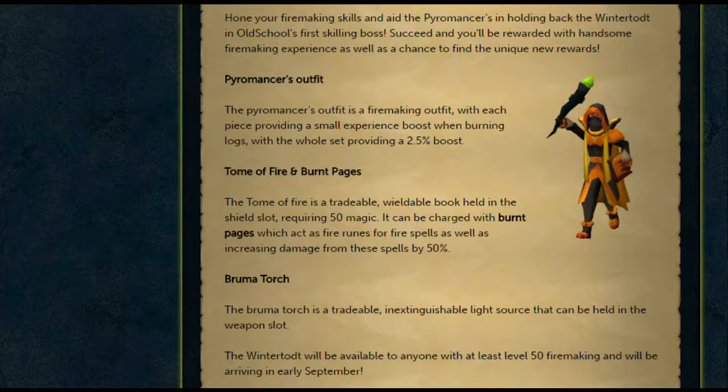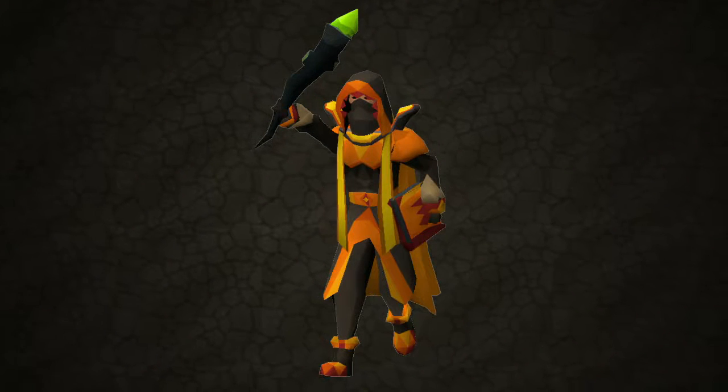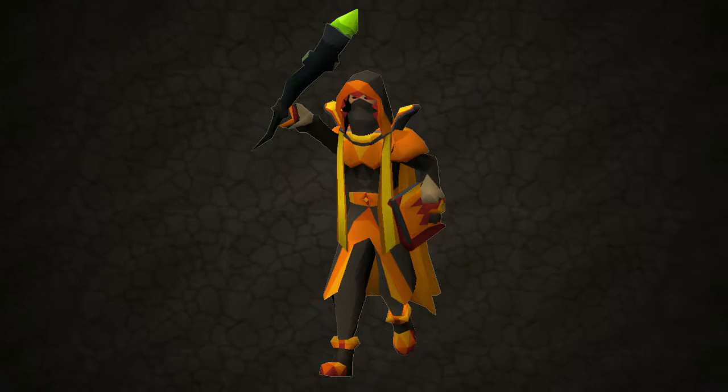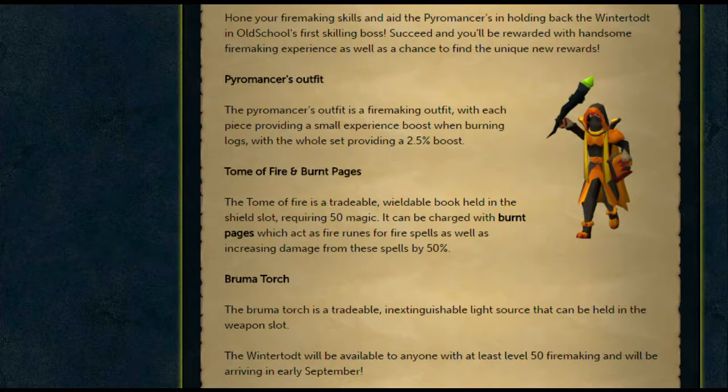The final significant reward from the Wintertodt is the Bruma Torch. The Bruma Torch is a tradable item — it's an inextinguishable light source held in the weapon slot. Some players might be worried that this wasn't polled and could essentially be replacing the Firemaking Cape's perk. However, let's be honest, there aren't many situations where you require a torch, and I'm sure the Firemaking Cape's perk could have something a lot better. You could probably say that for many of the skill capes.